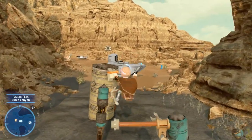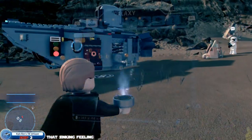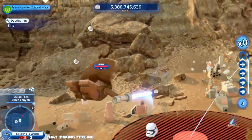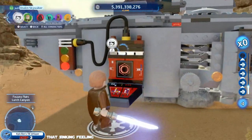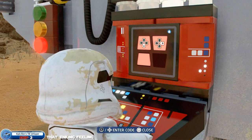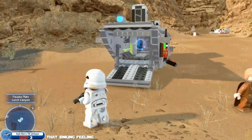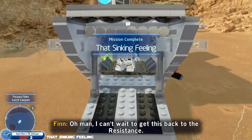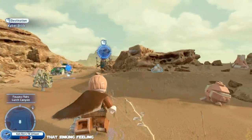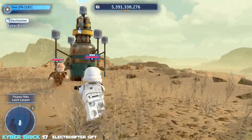We spin back across the twirly poles one more time, take out the stormtroopers, hack the villain terminal to open the door, and get the ship token — Kylo Ren's Tie Whisper. Jango had no problems since he's a bad-guy-aligned character. The terminal pattern was down-right-down-up for me — yours will likely differ, so just follow and complete the pattern.